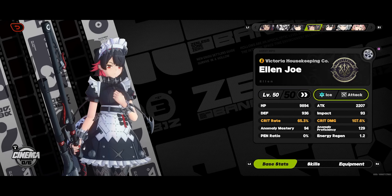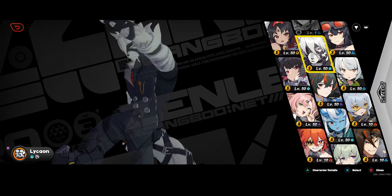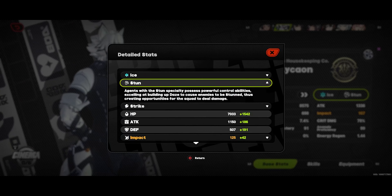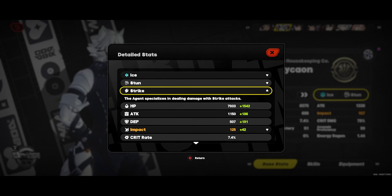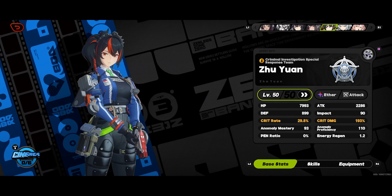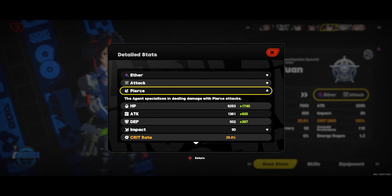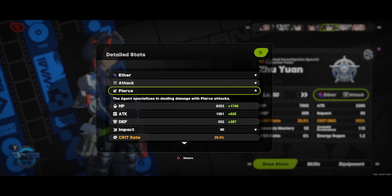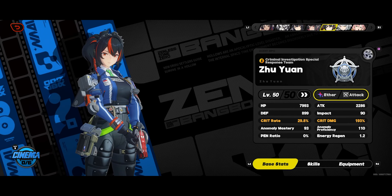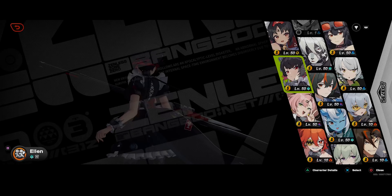So in combat, when people are shooting at you and things like that, you can deflect them. At first I thought it had something to do with the strike, slash, or piercing type attacks that characters have. But so far, most of the slash characters can do it, but not all of them. I'll go ahead and show you guys who can at the moment of me making this video.